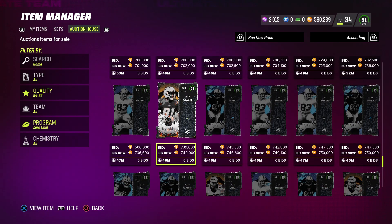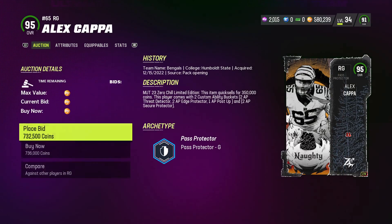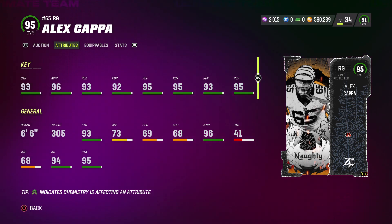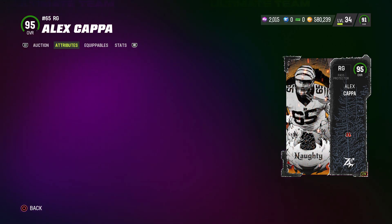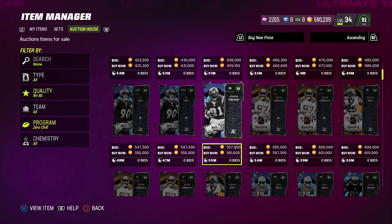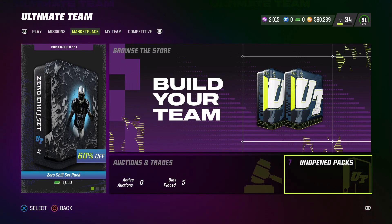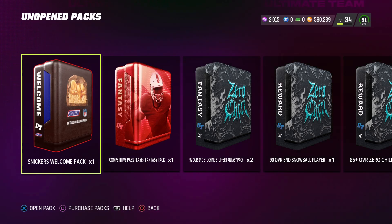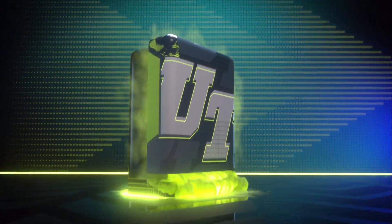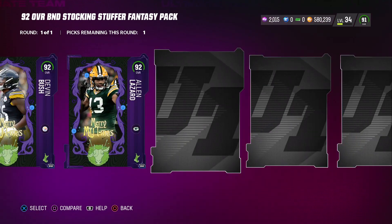Definitely go down below, give it a like, and subscribe to the channel — I'm going to drop another video for you guys. This guard right here, Alice Kappa — I don't think this card is good. I wouldn't spend money on it. Let's go ahead and check out the packs in the store to see if they're updated. We've been sitting here waiting. Let's see if the 92 stock stuffers are upgraded. If they didn't upgrade, that's terrifying because a lot of people are probably holding these cards waiting to see.